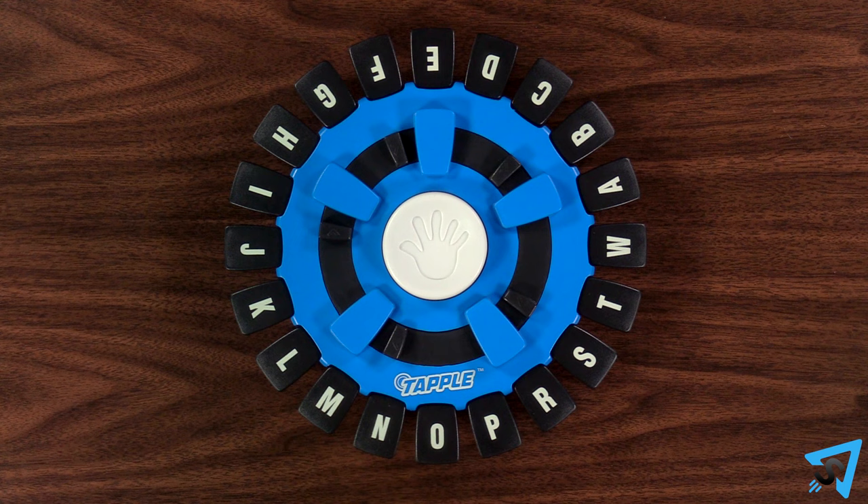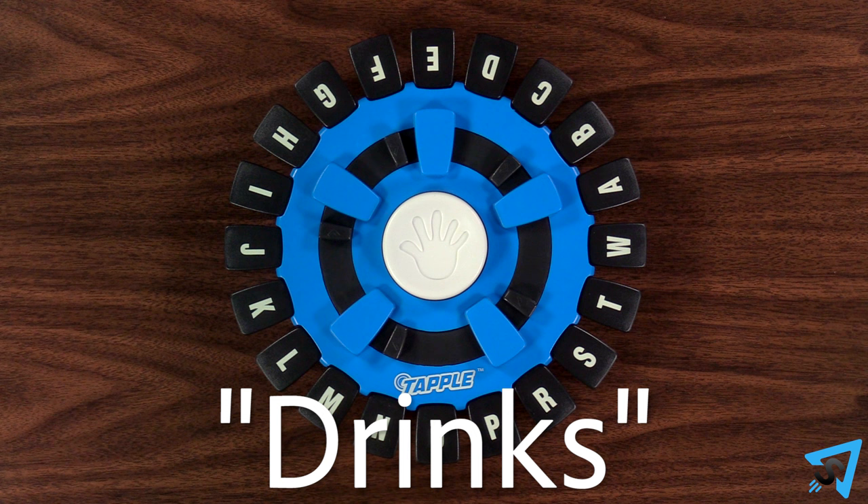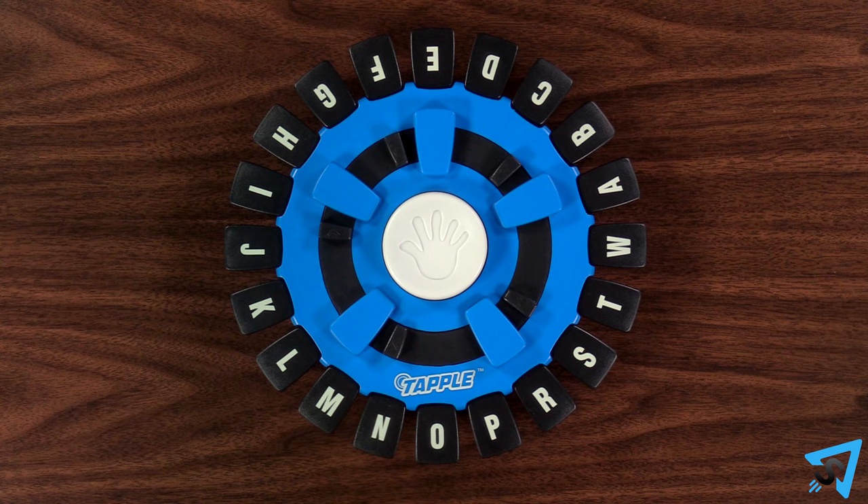On your turn, you have 10 seconds to give an answer to the category that starts with an available letter on the Tapple wheel. Once you give your answer, press down the corresponding letter that your answer starts with, then press the center button. Then your turn ends and the next player has 10 seconds.